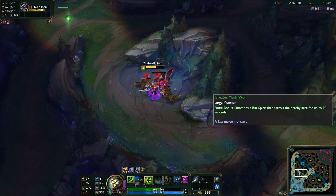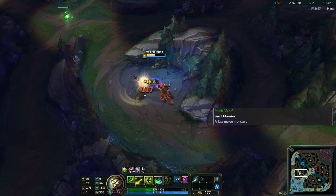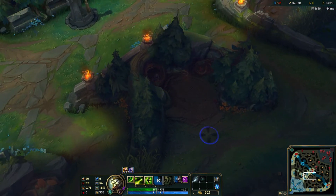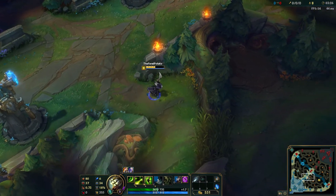Basically it's pretty simple - I usually do this every game. Most people don't actually go for the Scuttler, that's why it works so often. At least not early game they don't go for the Scuttler.